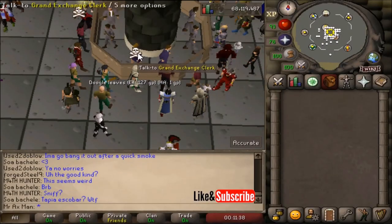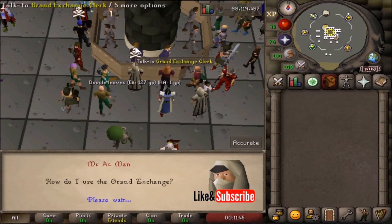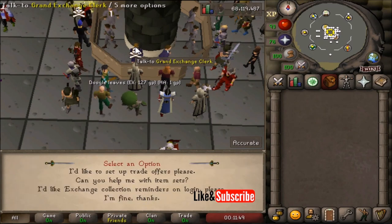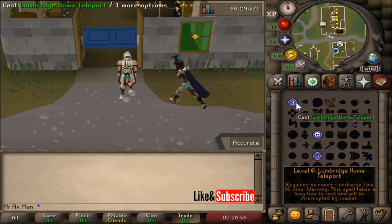Bonus tip: when you need to go through dialogue with an NPC as quickly as possible, press and hold the Spacebar to quickly advance through the chat. If there's a dialogue selection screen, you can use the number keys to select which dialogue option you'd like your character to say.